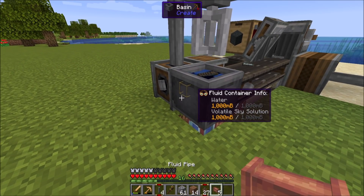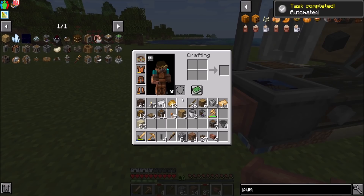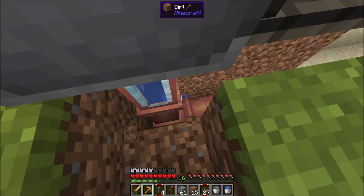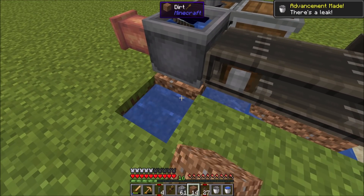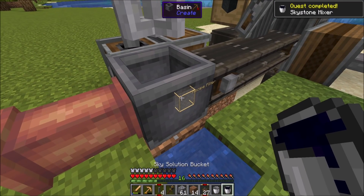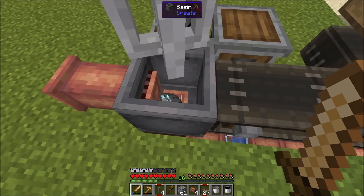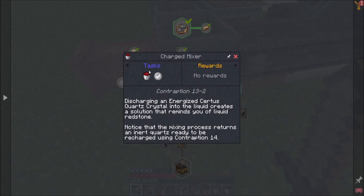Now we need to pump it out somewhere. We've got this guy done — we could use a bucket of it just to prove it out. There's our sky solution. Now I can reconnect you and you should start filling back up with water. Water's coming in — should be there in a sec. So that is this quest complete. Now we have to make the next setup: in order to get destabilized redstone, you need another mixer with charged Surtis Quartz.